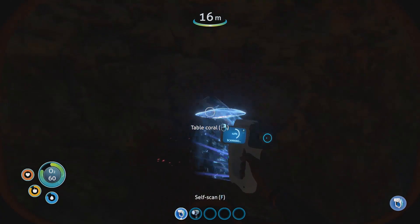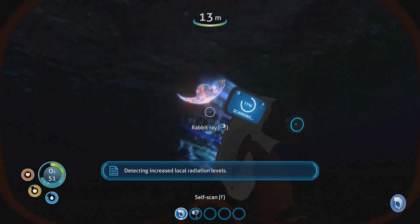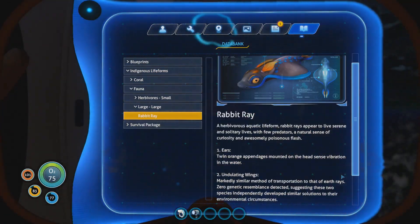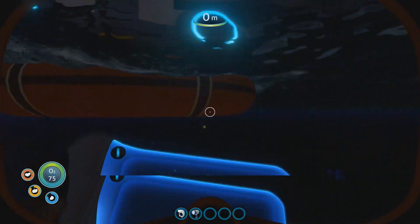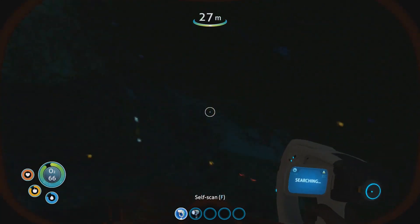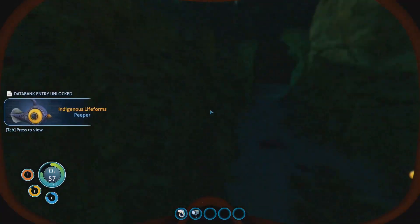Yeah, welcome to Subnautica — scan everything. Table coral, good to know. That's not good. I do not want to be peeing green if at all possible. Let me scan you! Doesn't even look painful, just a ray of light. Why can't I scan you? There we go. Scan all the things.